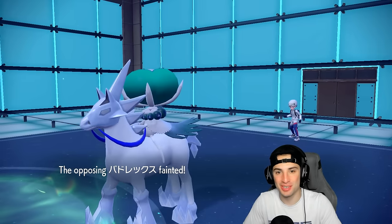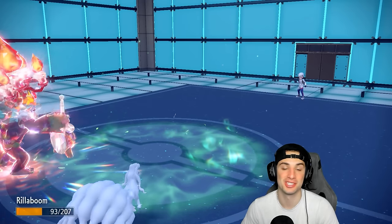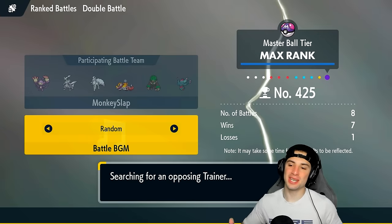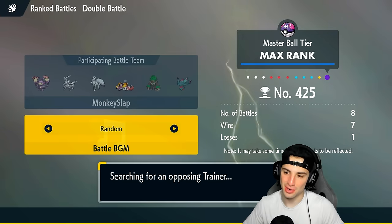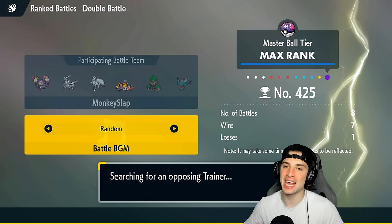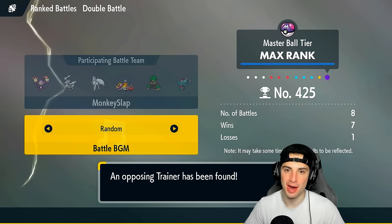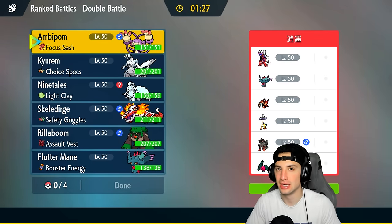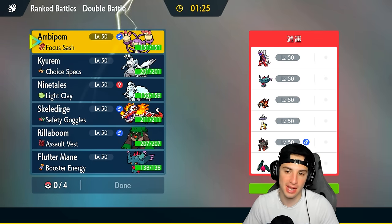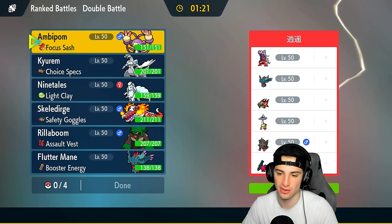Hot start for today's video — we go one and out, let's go! Look at my record — we are seven and one. I know what you're thinking: aren't you seven and oh on a brand new season? I lagged out of the last match one turn in after using Fake Out with Ambipom, so I lost that match. But we're seven and one on the new season, technically seven and oh. We're top 500 in the Master tier right now, absolutely killing it.